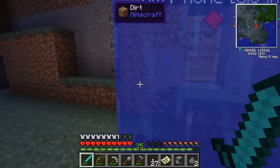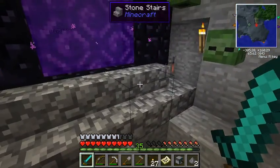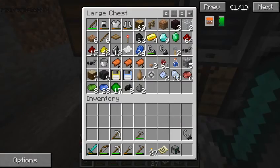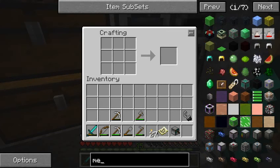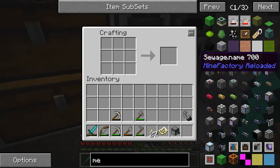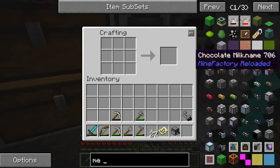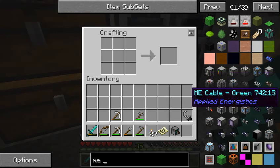Anyway, I was thinking that in this episode we could make the ME system because it seems like it's a long way away, but really I looked up the crafting recipes and it's not quite as long as it seems. So I might as well try and get it going. There's a bunch of things we need: ME controller, the ME drive, and then the ME access terminal - but I think that's pretty much it.